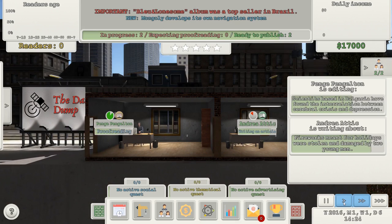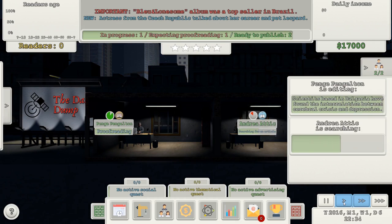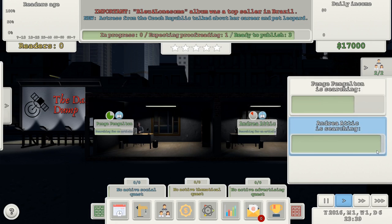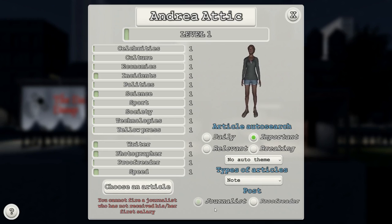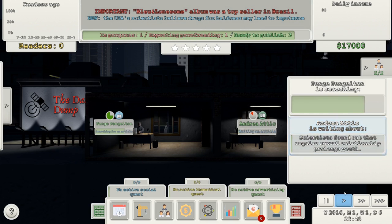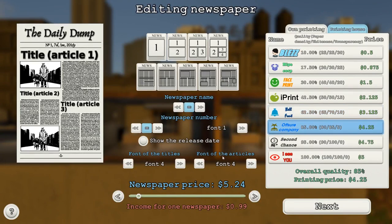Once that's done I should have three things ready to publish and be able to publish the paper. They're both searching — I don't know what for. There's one expected to be proofread, that'll probably be me. Once I have enough articles ready I can put them in the paper — this makes sense. This is just a more glamorous page of the one I saw earlier.